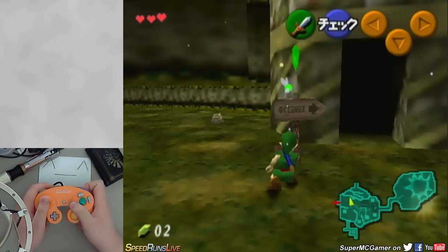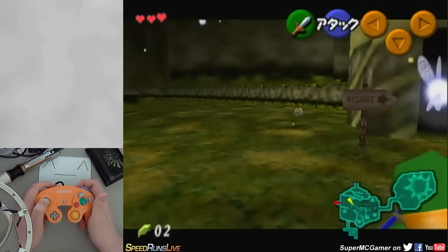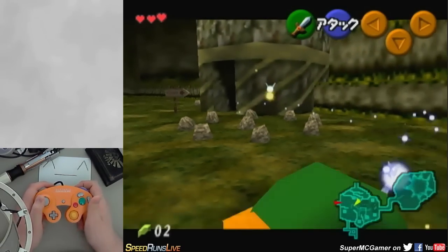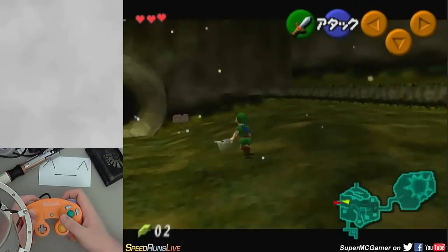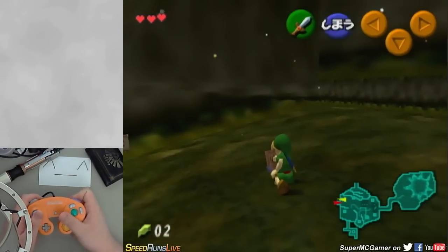You'll also notice another way to tell you have ISG, other than the glowing sword, is that the camera goes really kind of wonky — you can just walk right off screen. Now taking damage, swimming, and a couple of other things can disable ISG. One of the simplest of those is just to crouch.